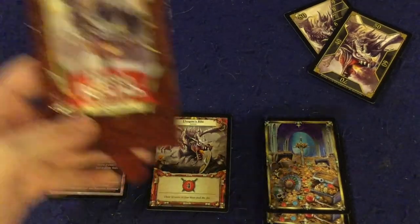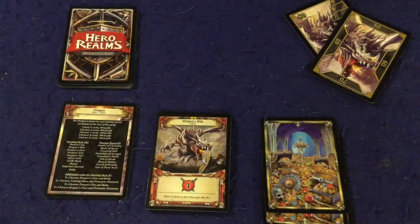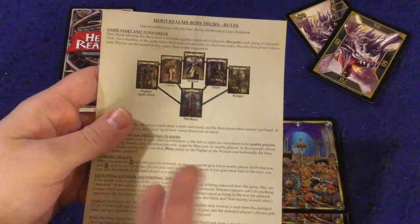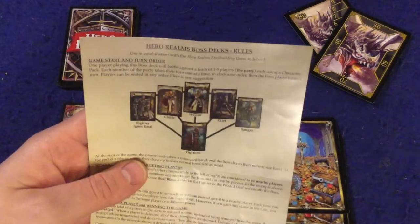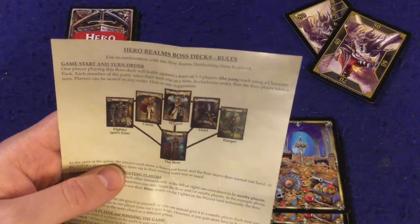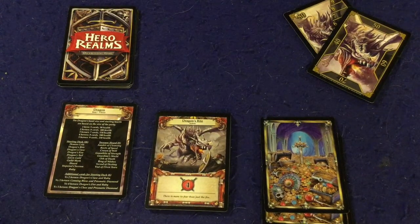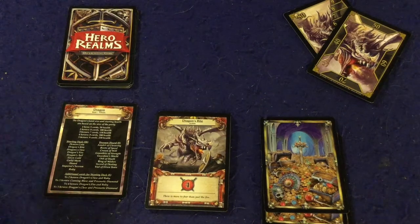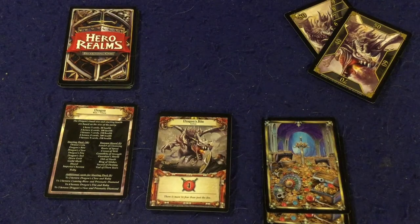Let's take a look at what you get inside Hero Realms: The Boss Deck — The Dragon. First, you get a handy rule sheet, two pages double-sided, pretty well done. It should have you up and running in no time — you'll probably need it once or twice and then never again, because it's a relatively simple addition. One thing to mention: you will need those character packs to play against the dragon. Without them, you'd get absolutely crushed because this dragon is really stinking powerful — as a boss dragon should be.